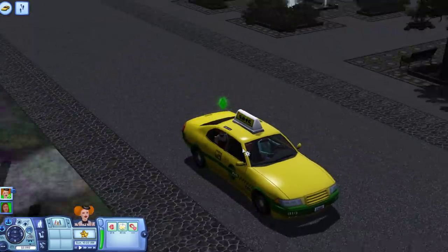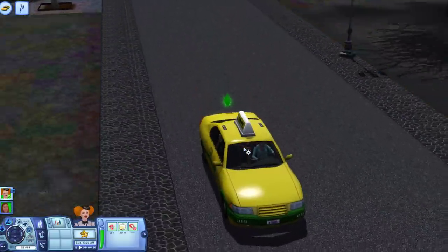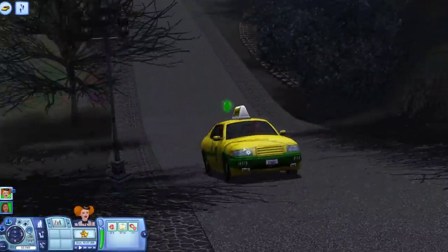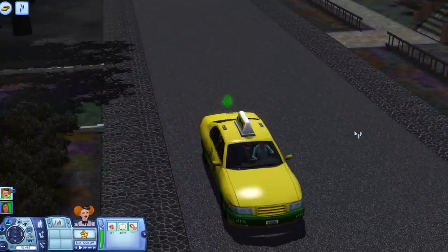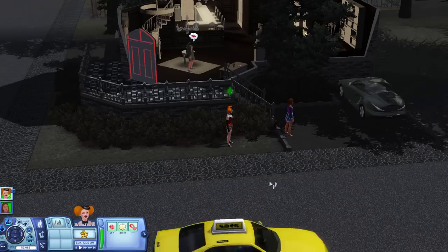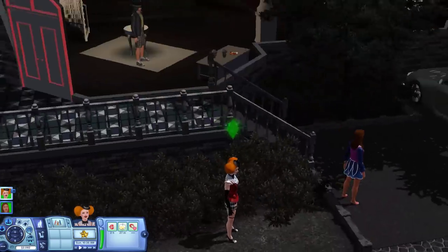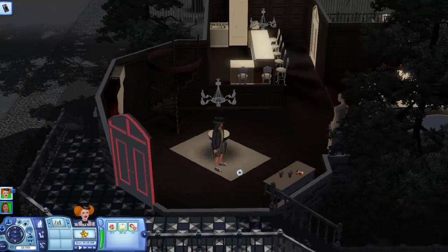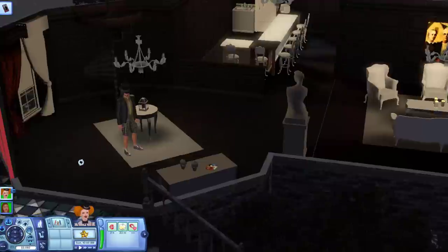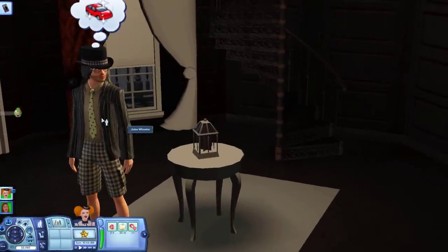I ended up having loads of Sim Points left over, which I was going to use to buy Monta Vista, but you can't buy that with Sim Points — you have to buy it with real money, just to be confusing. So long story short, I had a load of Sim Points spare and I bought some circus-themed clothing. I figured it would be fitting for the eerie aesthetic of Midnight Hollow.